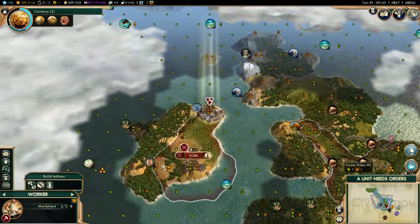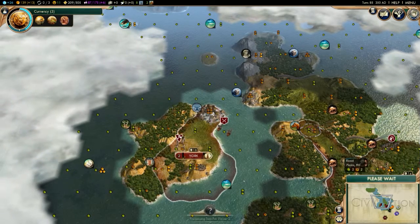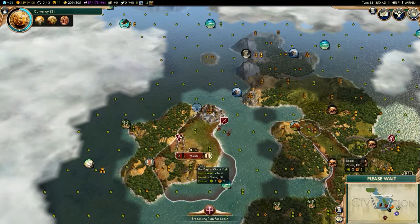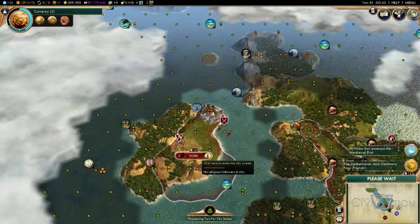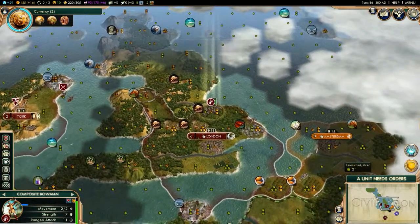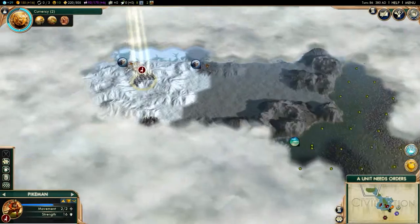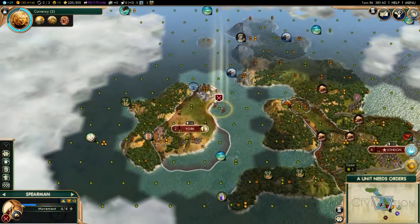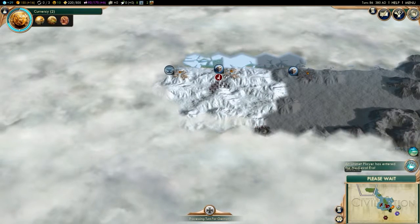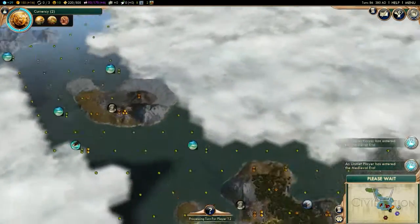That barbarian had to come from somewhere over there. Unit needs orders — yes, my units do need orders. There's some iron up there but I'm not really tempted to go get it. Being on such good terms — I couldn't help but notice you've become friends with the Netherlands. Yes, I have become friends with the Netherlands.